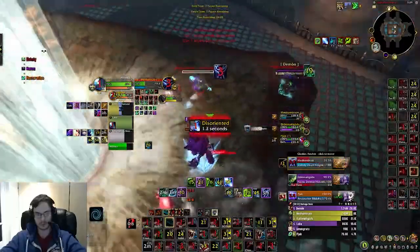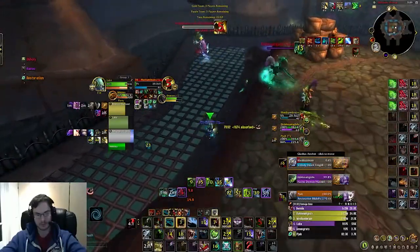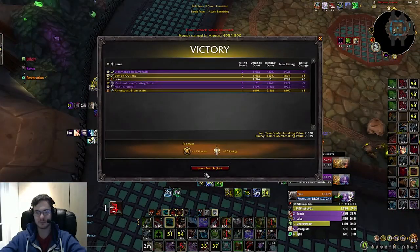We get a full trap here and the DK uses his IBF. My rogue is still alive after the Hunt which is good. The DK tries to kite away but because he's got all the rogue dots on him and I'm able to do damage from range, we are able to land a kill here because the druid wasn't able to stop the DK.